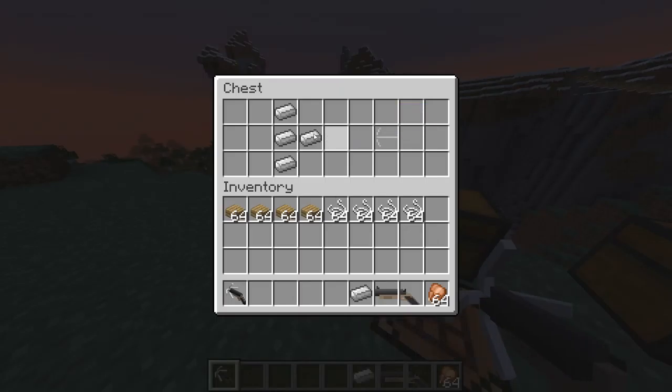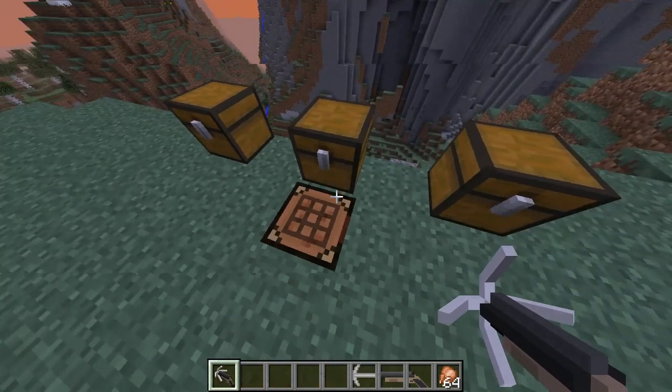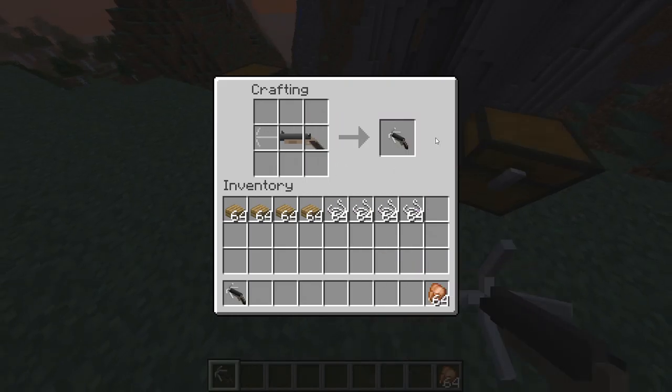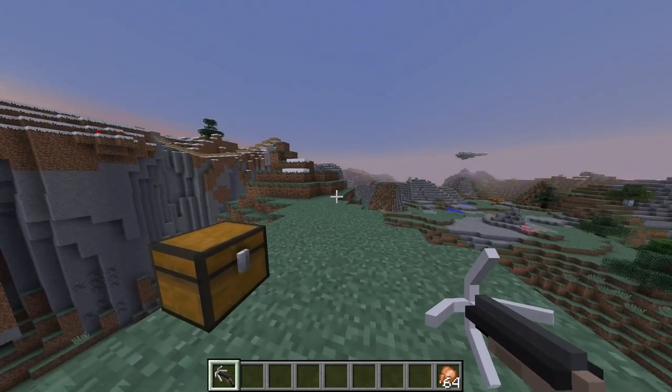And then we've got the hook. Really basic crafting as well, which is really good. Now you just put it in the crafting table as shown. And voila, you've got yourself a brand new grappling gun.